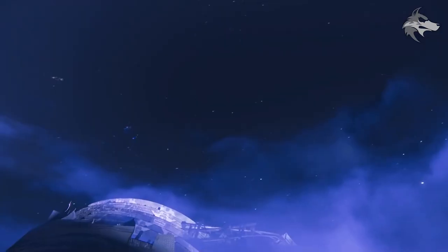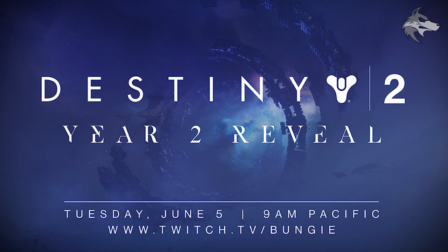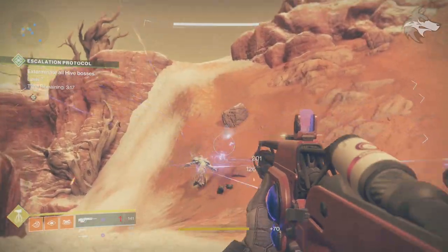We're definitely going to be going back to the Reef in one form or another. The structure we see in the image is interesting — the Reef is full of debris and broken ships, but while this structure is fragmented it definitely has more of a formation than a lot of what we've seen. It almost looks like a portal potentially, though that is pure speculation.